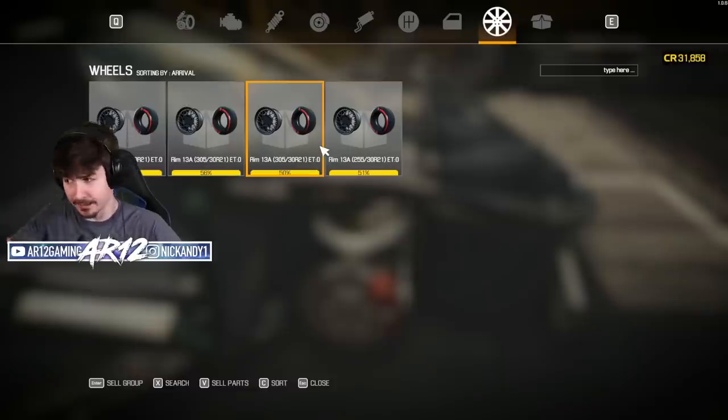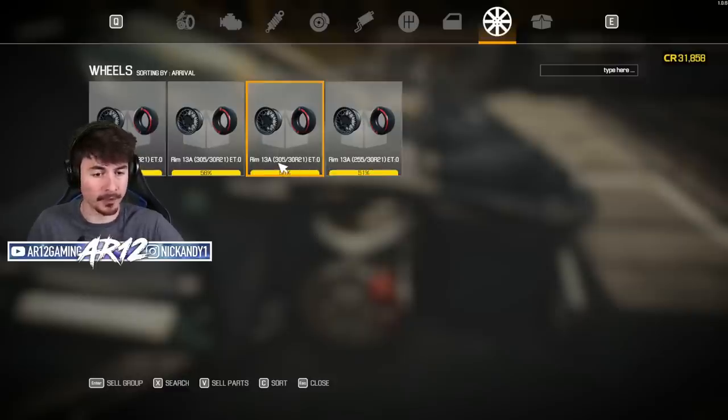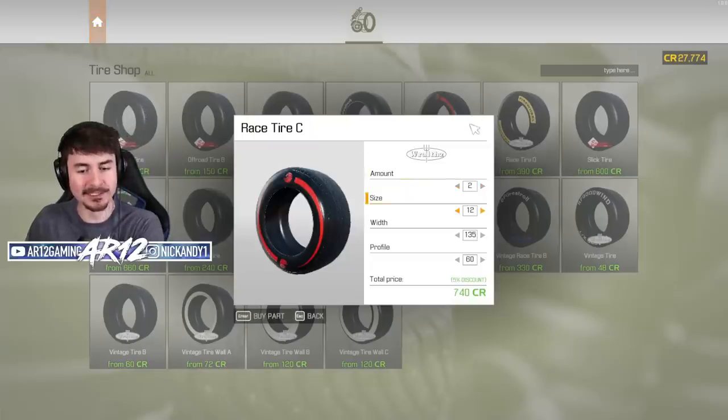Now that we've got some more money, our old tire size was 255/30 R21 for the front and 305/30 R21 for the rear. We've now got race tires that have tire letters on them, which is so sick. So yes, we are going with those.